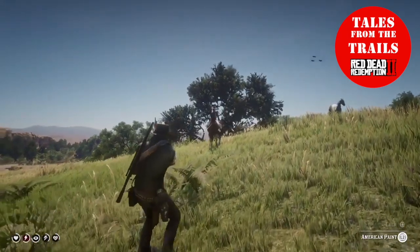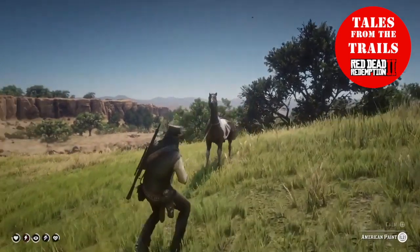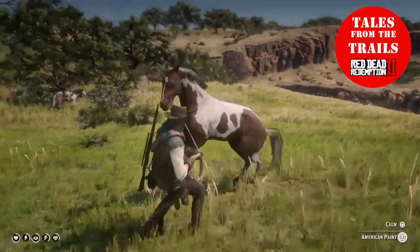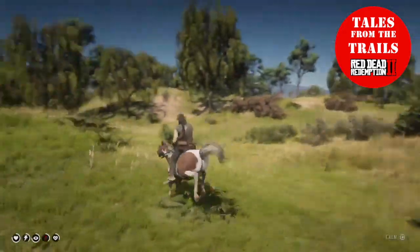Once you're off the horse, you press the calm button and continue to walk up to the horse. I tend to have the L2 trigger pressed down — I don't know if it's needed or not but it's what I do. Once you're near the horse you can mount it and get on its back. Keep calming the horse.